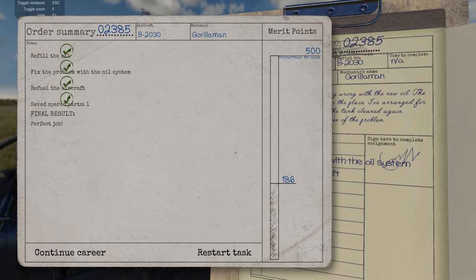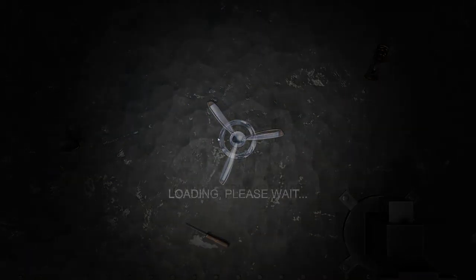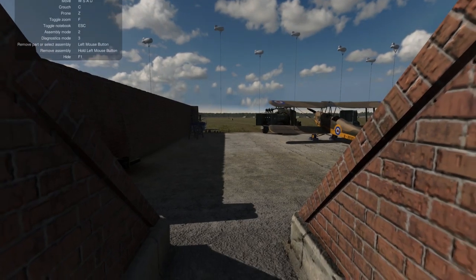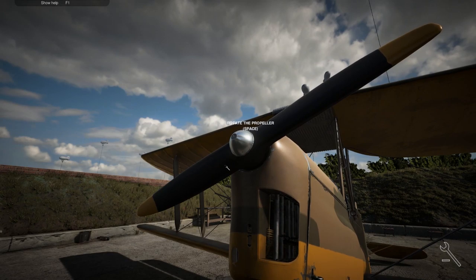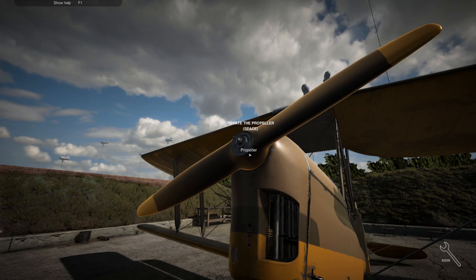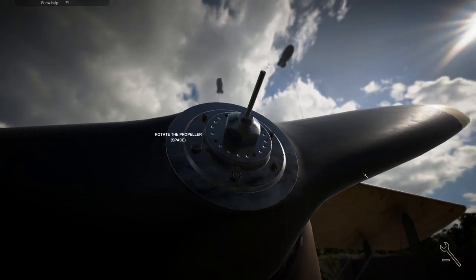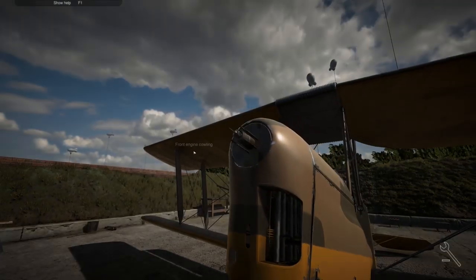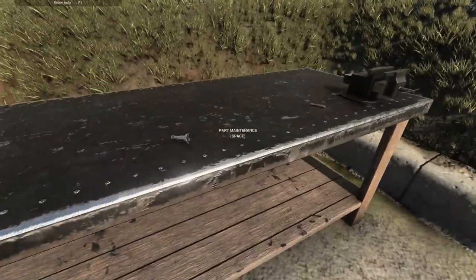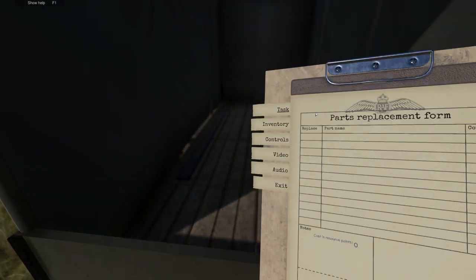Refill the oil, fix the problem, refuel the aircraft — perfect job, I'll take it! That's 186 points. To upgrade to aircraft second class we have to hit 500 points. Let's see what they have us do next — looks like we're diving into the engine a little bit more. So fix the propeller and refill the aircraft — this one looks way easier actually. Take the propeller off, which I'm pretty sure is going to be super easy. There's the hub — propeller comes off. Let's see if we can fix this part. Nope, can't replace it either.